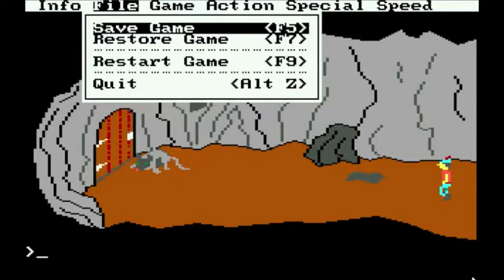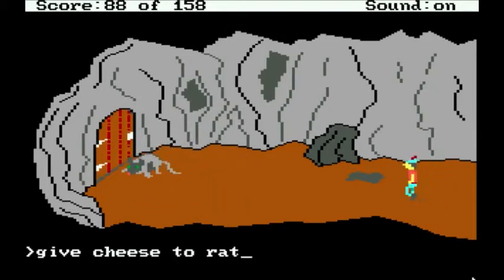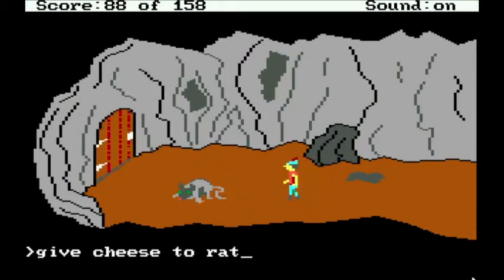Anyhow, you'll notice a giant rat here. Let's give cheese to rat, if we can get close enough. This is a bit tricky to do. It appears you're afraid of the rat — you must get closer to give anything to this rat. Yes, it's difficult to actually get within range of him.